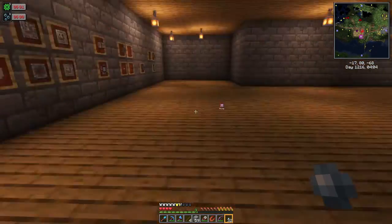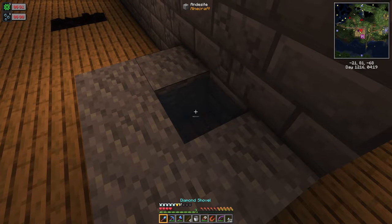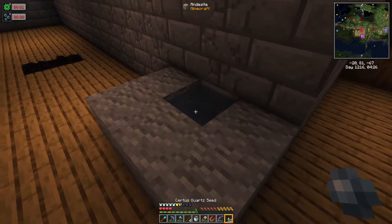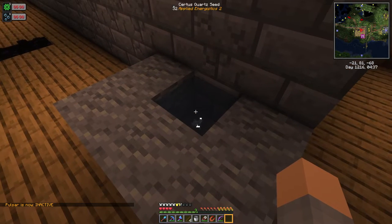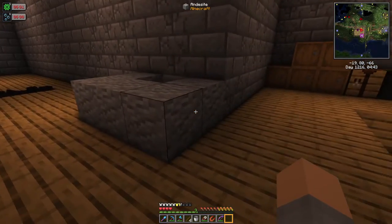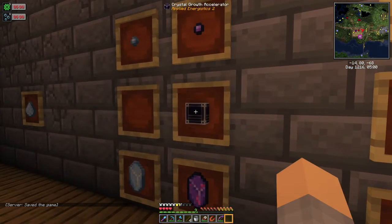Let's grab this bucket of water and put it right here, then throw the seeds in. Now, the thing with seeds — as they grow you'll see them get larger. This takes about 20 minutes in real time so it's going to take a while, but they will never despawn. They'll turn into certus quartz crystals and they won't ever despawn, so that's pretty cool.